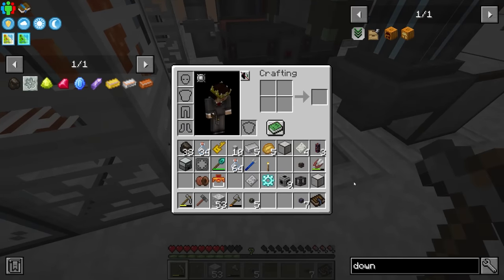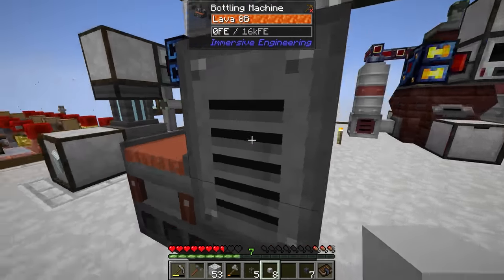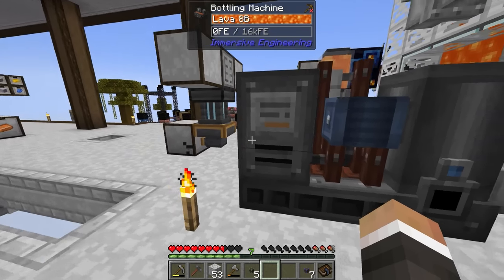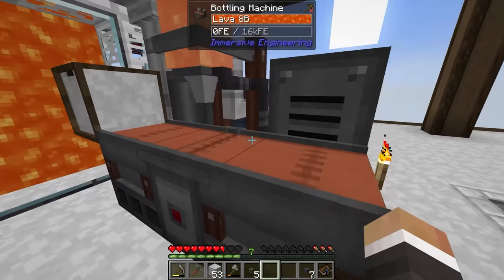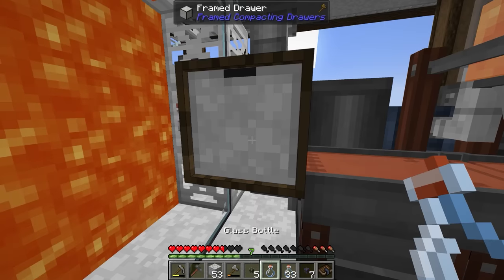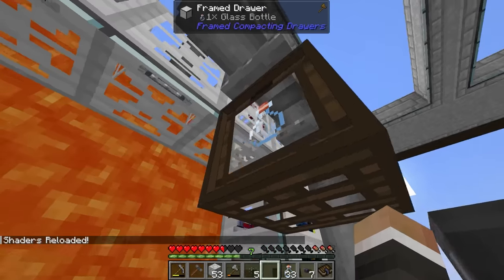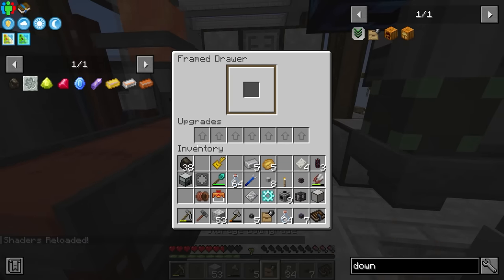Now over here we have the bottling machine. The bottling machine needs glass bottles produced automatically and pumped in - actually we place them in over here. So we'll throw down a drawer there. I'm not sure if it can eject from the drawer... it cannot. In that case we have to move it up by one and throw down a hopper.